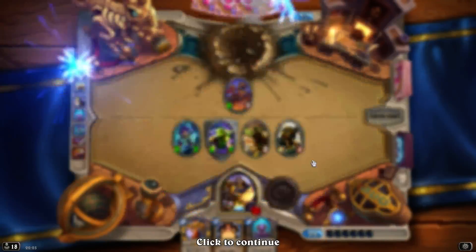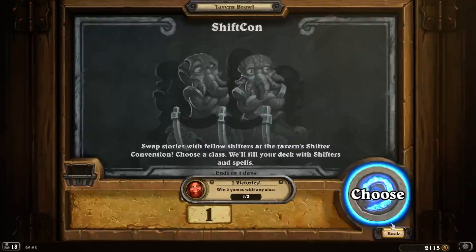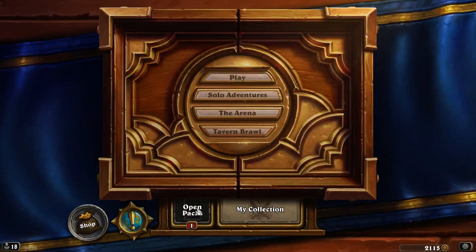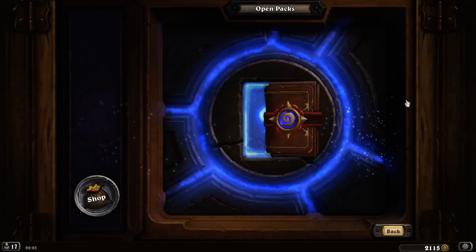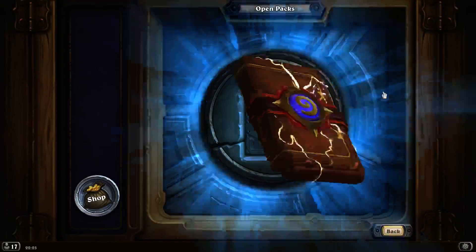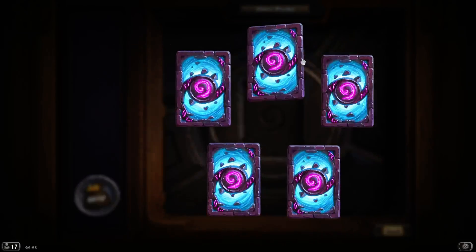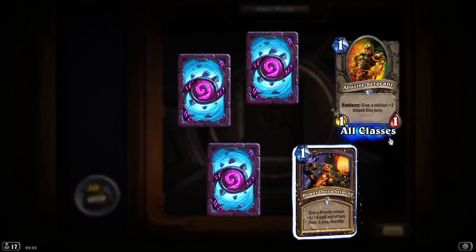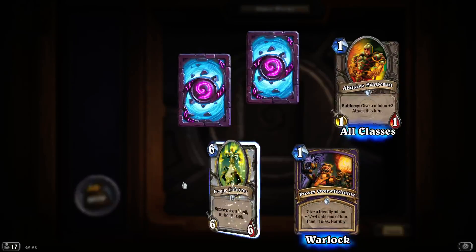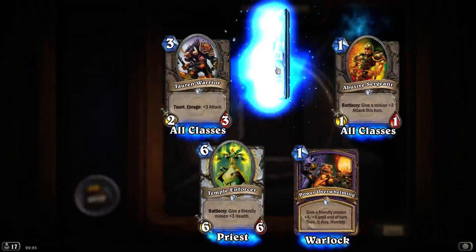We got the pack. Shifter's there - it's a repeat, win three games in any class. Let's take a look at that pack, just a standard pack. Over 2,000 gold. Abusive Sergeant - dust. Power Overwhelming - dust. Temple Enforcer - dust. Tauren Warrior - that's dust. That's for spirit - that's dust as well. Wow.